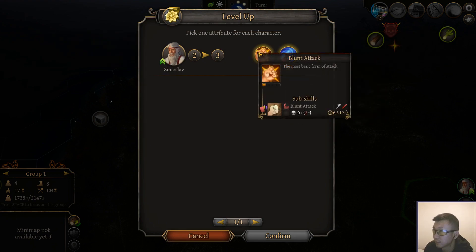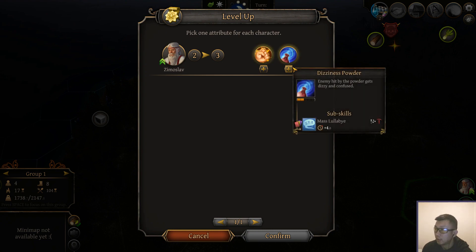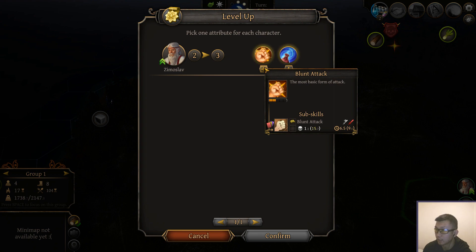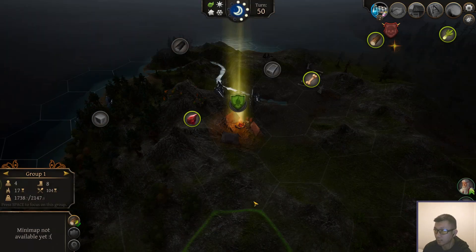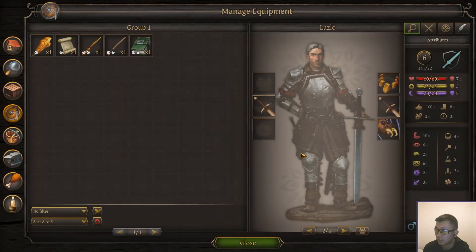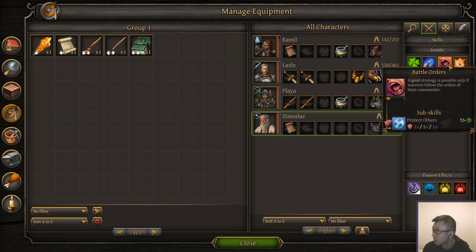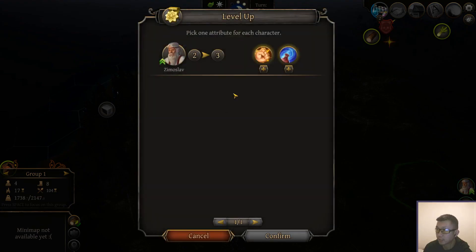Got a nice level up. Blunt attack or dizziness powder for our zirka — I think dizziness powder is usually better. Or is it? Leveling up blunt attack might be good for the conceptual challenges where you can't use weapons. He just has Battle Orders and Inspire, which are not actually damaging attacks. So yeah, let's level up blunt attack.